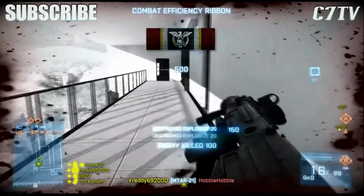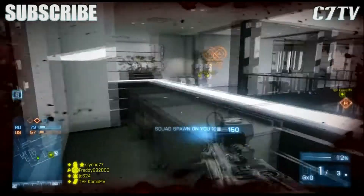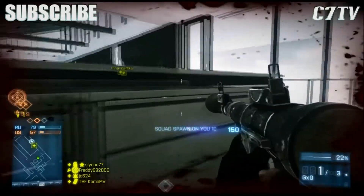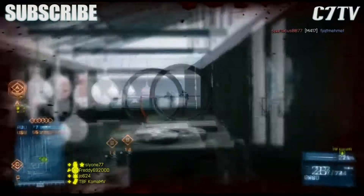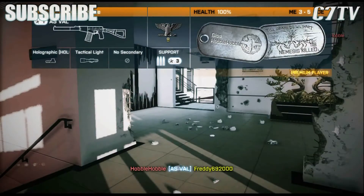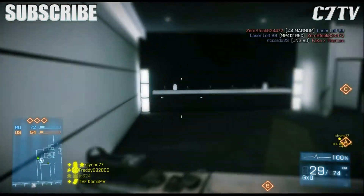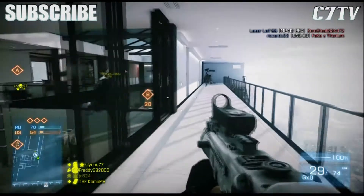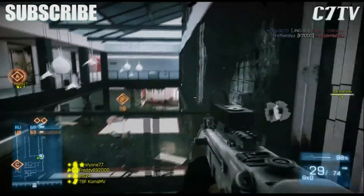The MTAR is kind of a spray-and-pray weapon — it's a high RPM weapon for the engineer class. It's really good against the MP9, M5K, and MP7. In my opinion, the MP7 is going to be the new OP SMG in Close Quarters. I started using it, got around 200 kills, and it's pretty OP.